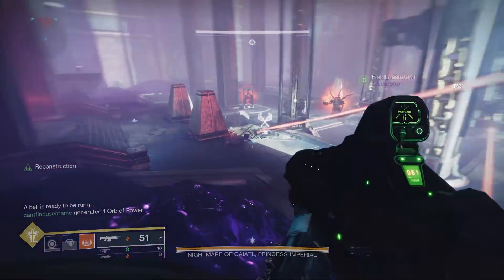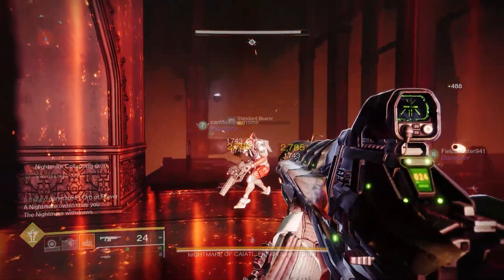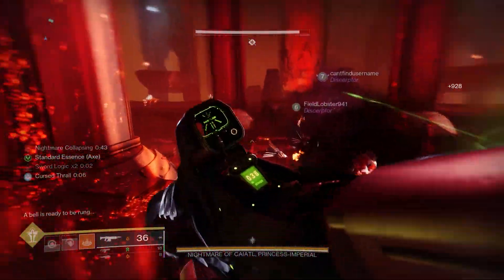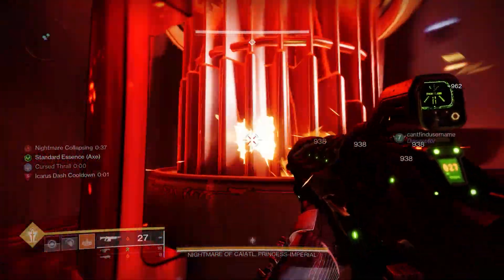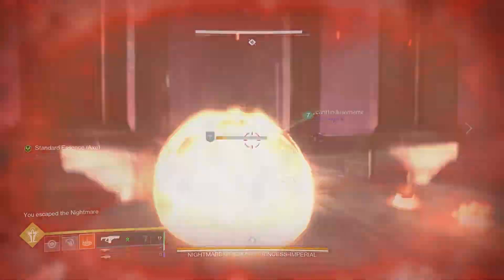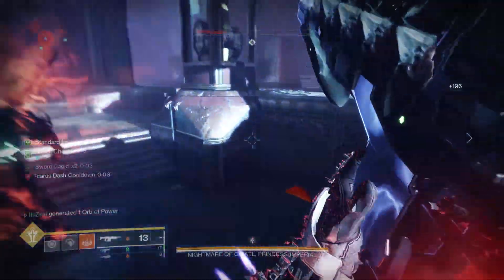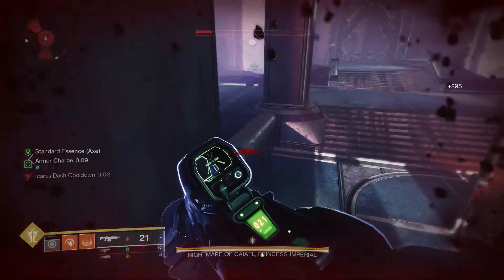We chose those two bosses for two reasons: one, because they're easy to test on, and two, it covers the range of a burst DPS boss versus a sustained DPS boss. Kaitel has a lot of burst moments during her damage phase, while the Ogre doesn't. Both tests were done with the base version of Dragon's Breath — no catalyst. The catalyst just gives it more fuel, so inevitably more damage. But I'm not going to grind 20 hours for the catalyst just to make a five-minute video. Just know that with the catalyst, it is significantly better.